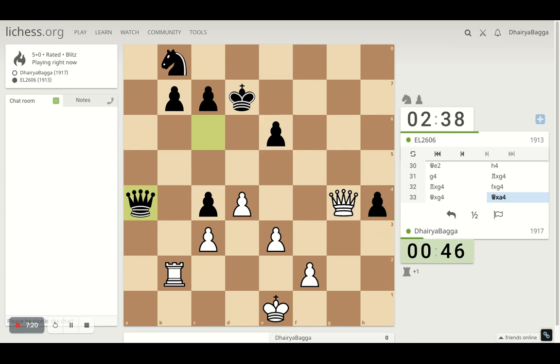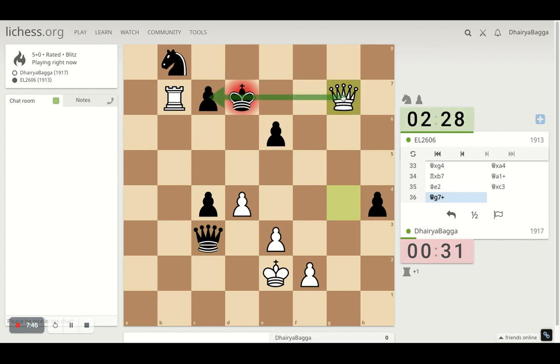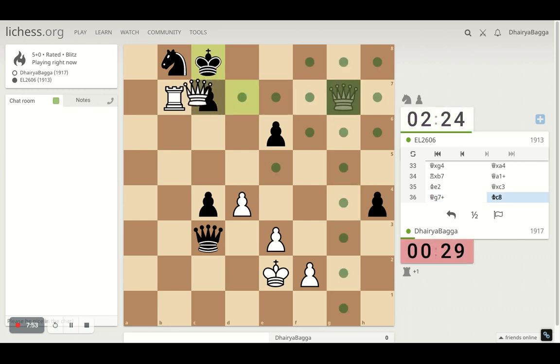How do I checkmate him now? I'll take the pawn first maybe, attacking his knight. If he tries to save the knight, then it's trouble for him. I'll go here — check! And he gets... oh thankfully he didn't see it. Check. Now I'm in the driver's seat. I don't have to leave the check. Oh, it's mate! Oopsies.